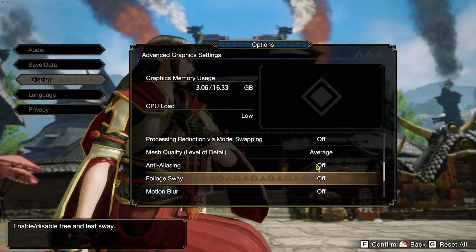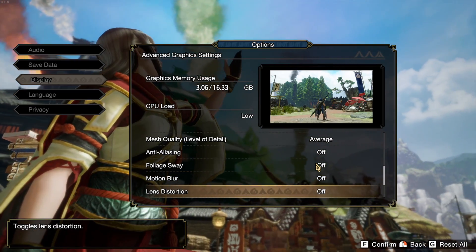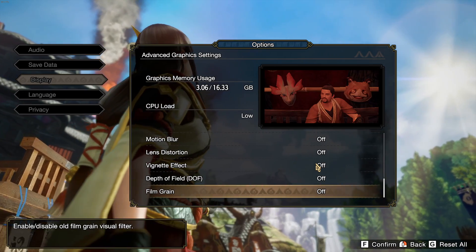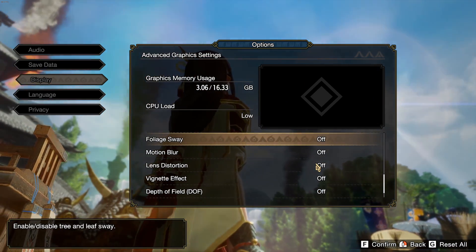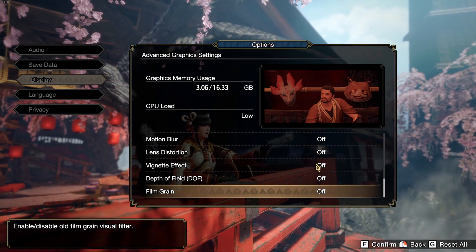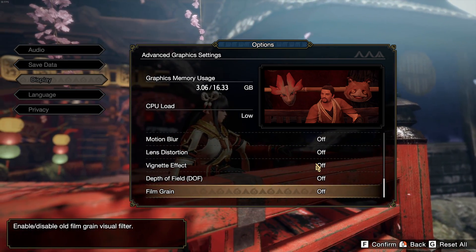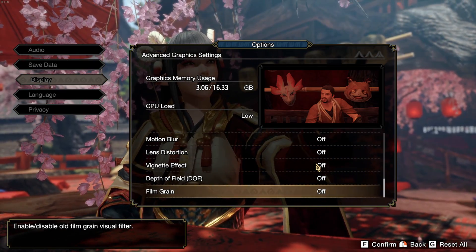I recommend setting Foliage Sway at Off, Motion Blur Off, Lens Distortion Off, Vignette Effect Off, Depth of Field Off, and Film Grain Off. The foliage sway will give you up to a 3% boost in FPS. All the other options are more about the clarity of your image and won't provide a big effect on FPS.